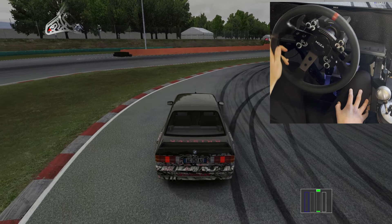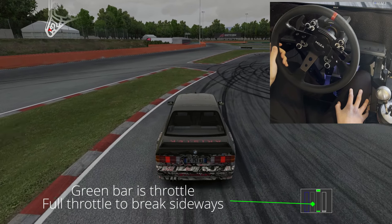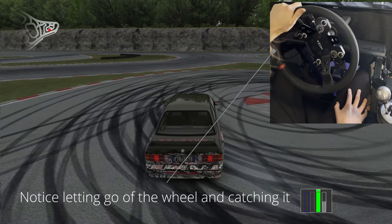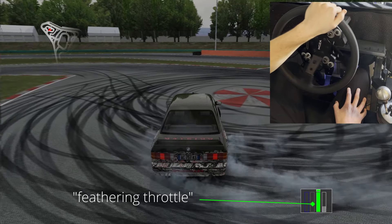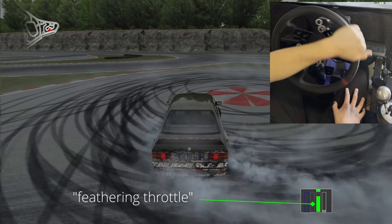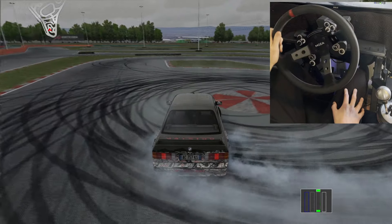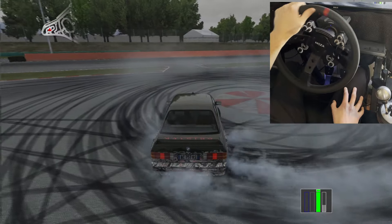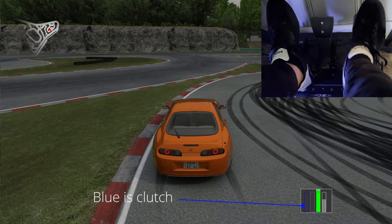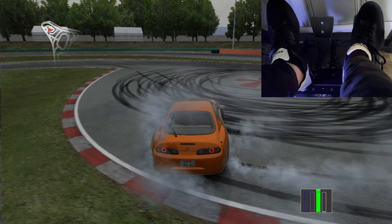Using throttle control and countersteering only, start working on getting some donuts. To enter a donut, give a large amount of gas to break traction and get the car sideways, and simultaneously let go of the wheel and toss it in the direction you need — the opposite way you're spinning. Right as you throw the wheel, let off the gas to slow the momentum, then start feathering your throttle. Once comfortable entering a donut by punching the throttle, learn to dump the clutch to enter it — push in the clutch, hit the gas, then let the clutch out quickly. Then let off the gas for a split second to regain traction before getting back on the gas to hold the angle without spinning out.